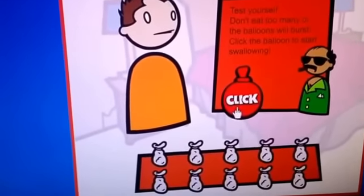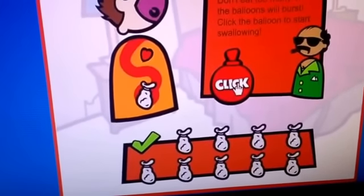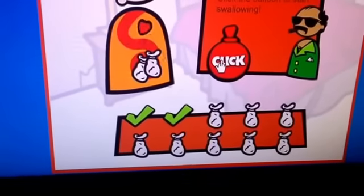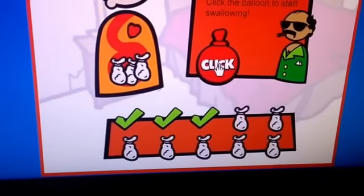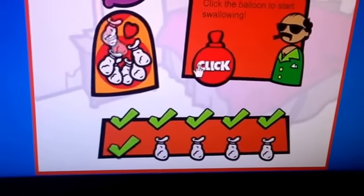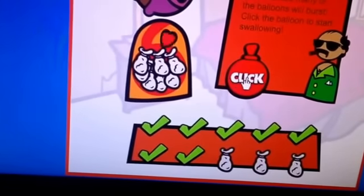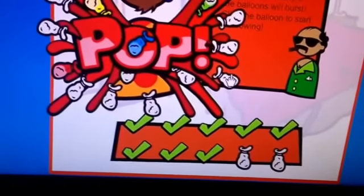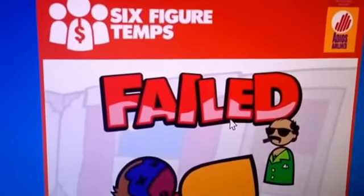Then you click on the C, on the L, on the I, on the C, on the K. On the C, on the L, on the C — and then you do that one more time. I'll just leave that to you to figure it out, because that works if you do it one more time.